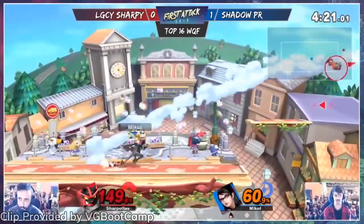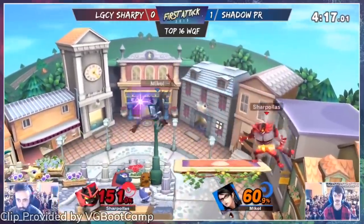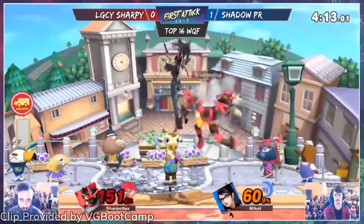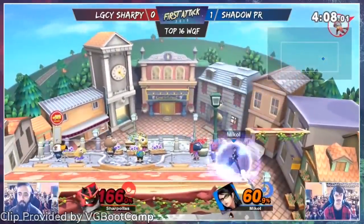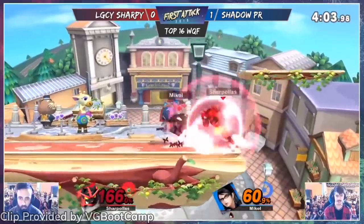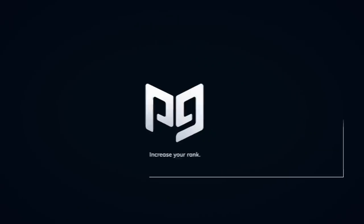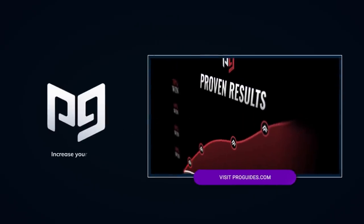That wraps up our video highlighting some of the best sets you can learn more about low tiers from. Let us know if you enjoyed this video and would potentially like to see us do this with other characters in the future. Those of you who play the characters we talked about today, I'd love to hear some of your insights about the best and worst things your character has to offer down in the comments below. Make sure to subscribe to ProGuides and turn on notifications so you don't miss out on any content on the competitive Ultimate scene in the future.